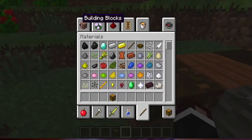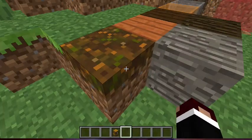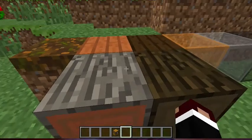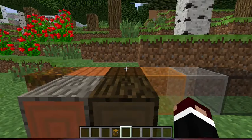So you get this random thing here called Podzol. Don't know what it does, honestly. And then we've got the new woods. That gives you that wood, that gives you that wood — just look out for them.